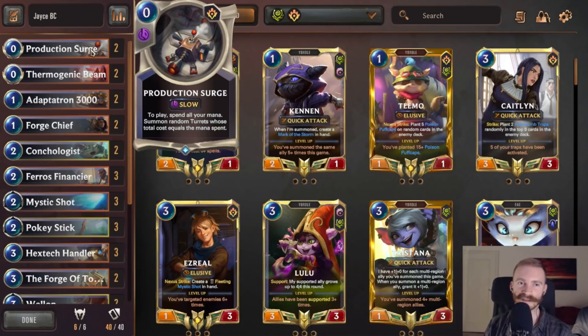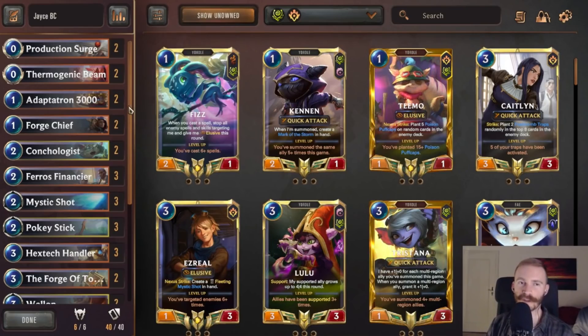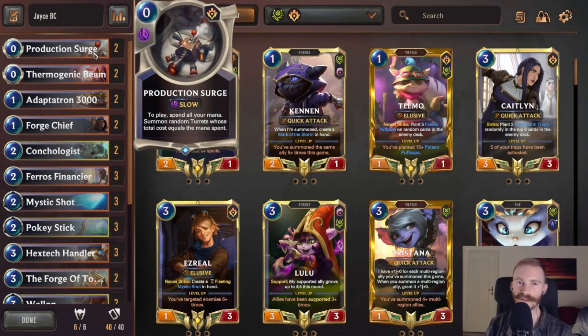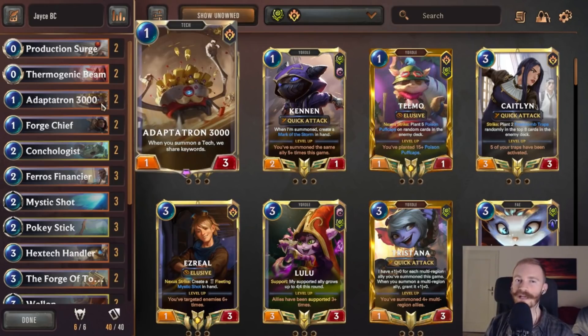Another cute synergy: if we play an Adaptedron on an early turn and delay the combo, then play Production Surge later on, the Adaptedron gets all of the keywords and then reshares them back onto the summon bots immediately. So Adaptedron can become one of the carries, the backline engines in this deck, especially if you manage to get an elusive keyword onto Adaptedron - all of the subsequent techs and bots summoned will also share that elusive keyword.